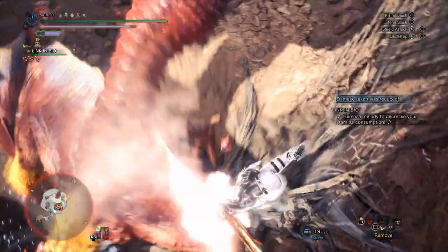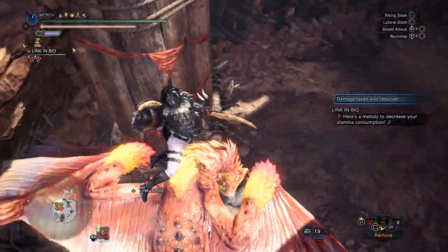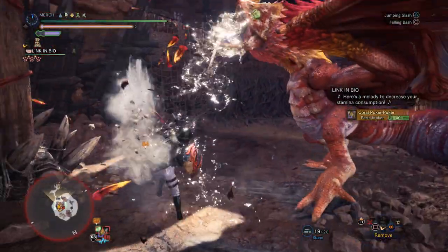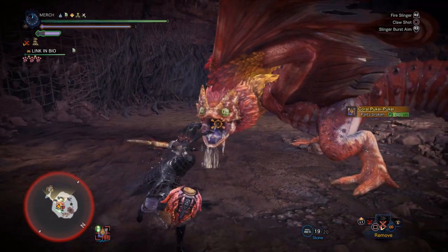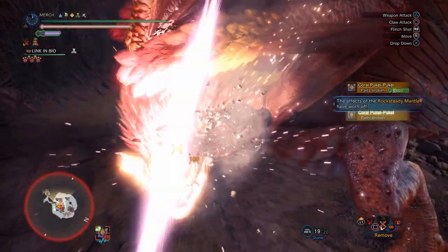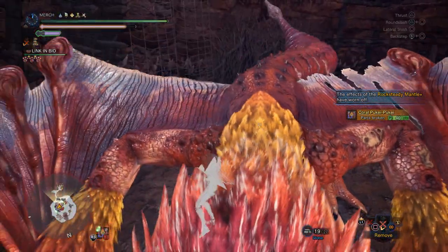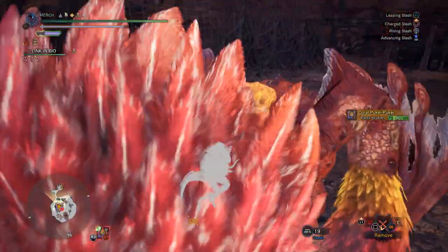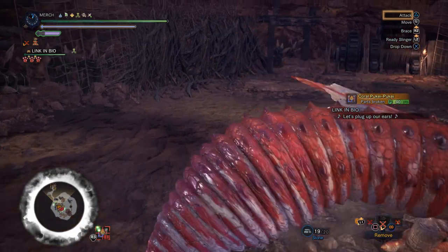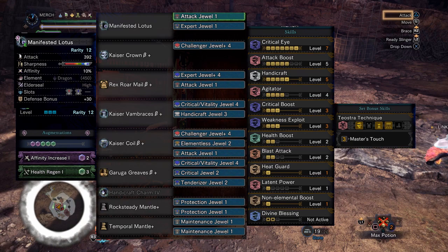The only problem is this is a Protective Polish set, so you have the option to use item prolonger to make life easier. But honestly I don't like using Protective Polish on sword and shield all that much. Like insect glaive, you move around so much with this weapon — it's so mobile and versatile that you pretty much never have to stop attacking. You don't even have to sheath your weapon to heal when you get hit.